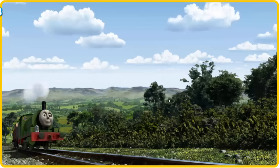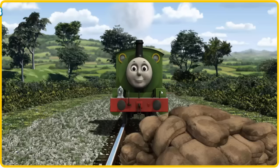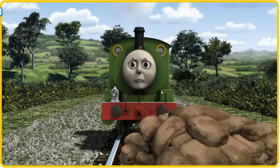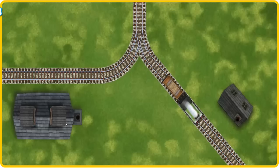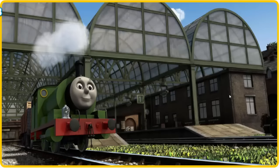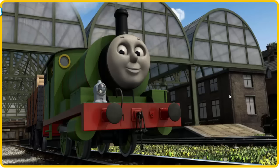Percy went through the countryside. Suddenly, Percy had to stop. He needed to go a different way. Help Percy find the track that goes nearest to the smallest building. Let's go! Percy puffed proudly into Knapford Station. With your help, he was a really useful engine.